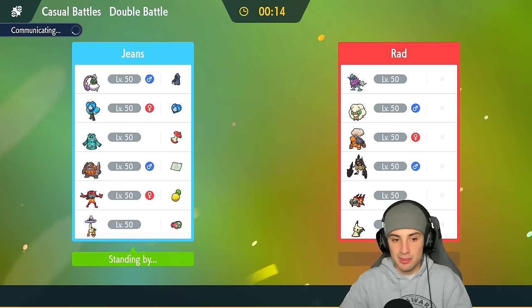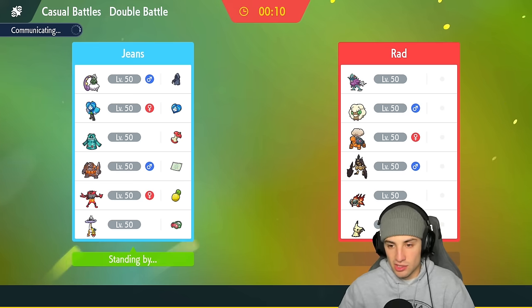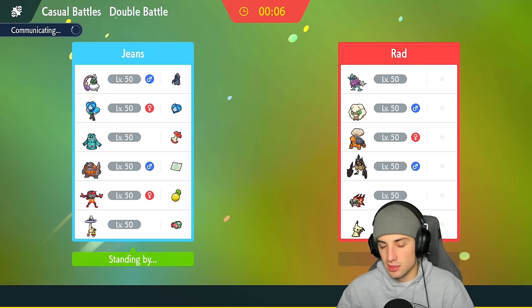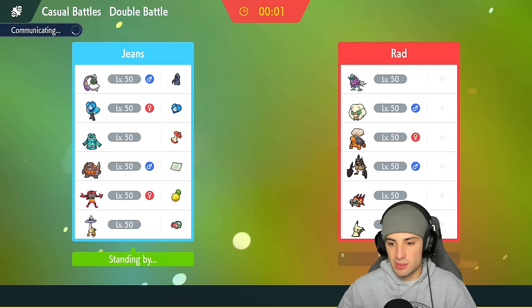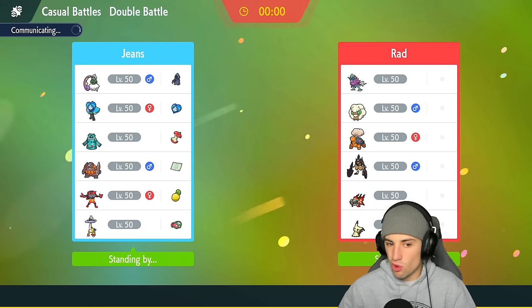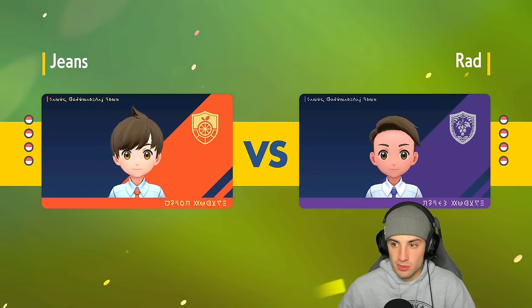I want to use Ryperior a bit more here. Walking Wake is probably the scariest — if it gets into sun, water moves do so much damage. I do have the grass Tera type, but that would be a bad Tera to switch into against a sun team. Torkal could just pop up and take me out. We might not even want to pop trick room depending on who they bring. They lead Walking Wake and Whimsicott — they could set sun no problem.